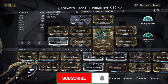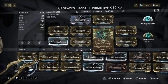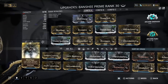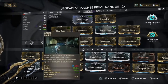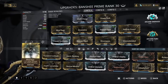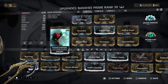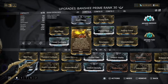We also have the Resonance augment for Sonar. What it does is: killing an enemy by shooting their weak spot will trigger another Sonar for 100% of the remaining duration. So basically we don't have to keep spamming Sonar. We have 90% efficiency, and you can go lower if you want — like a maxed Blind Rage — but personally I like keeping 90% efficiency. We also have Prime Continuity.